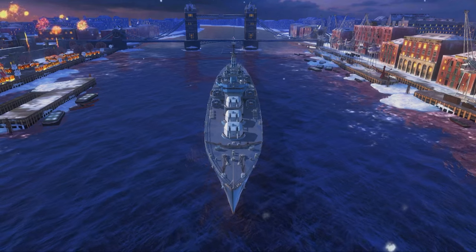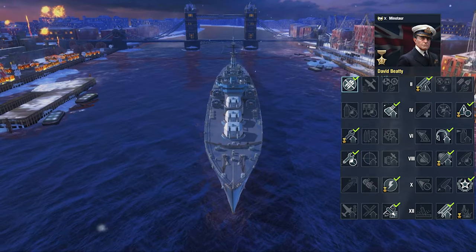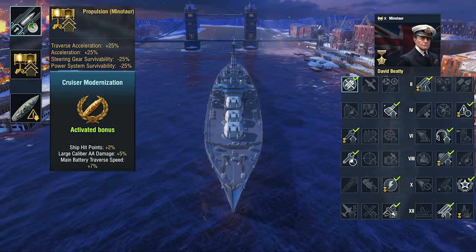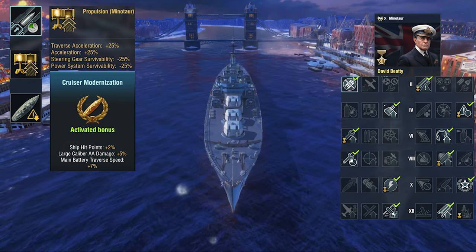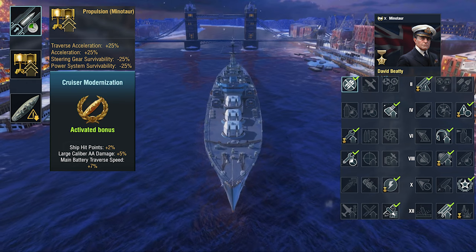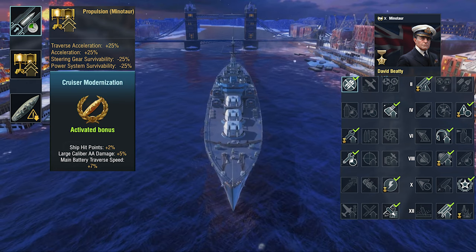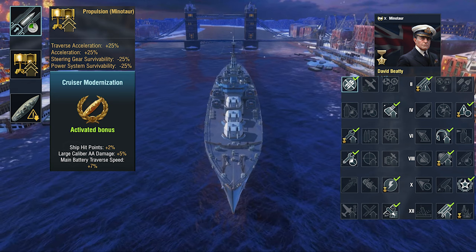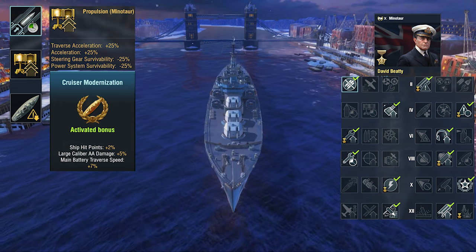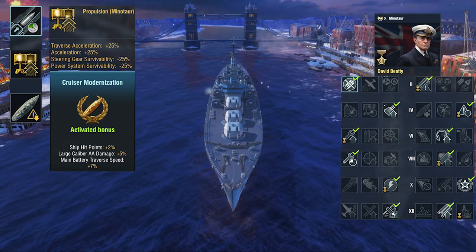Minotaur is a fun ship, and with David Beattie it becomes even greater. With Mistweaver Plus, Demolition Expert Plus, and Better Healing Plus you get the 6th Sense. I am running Reload Mod, Legendary Mod, and Detection, which gives better maneuverability for steering gear and power system survivability. I went with cruiser modernization because Minotaur already has very good turret traverse, so you don't need that upgrade in my opinion.